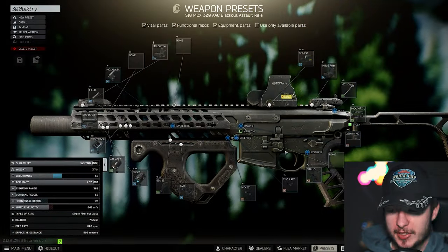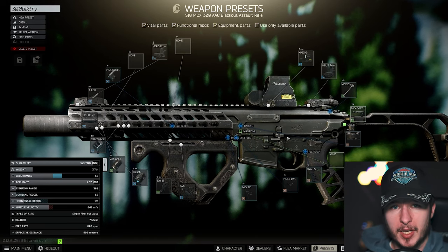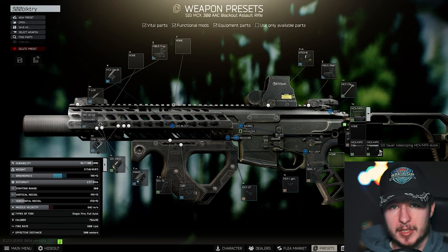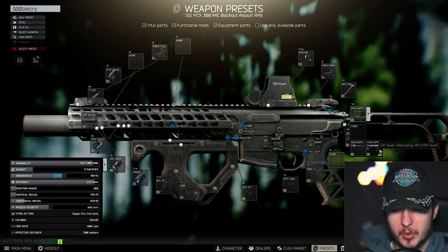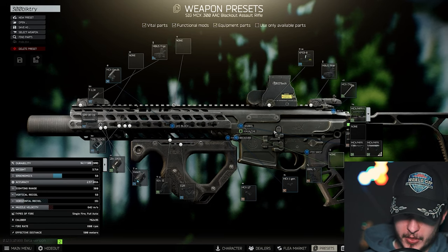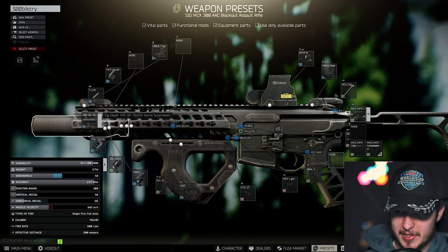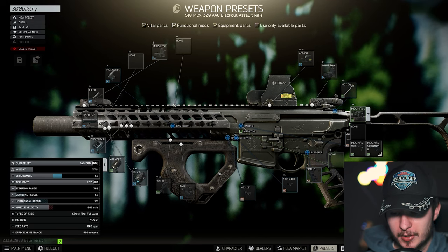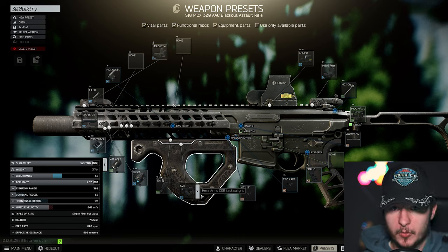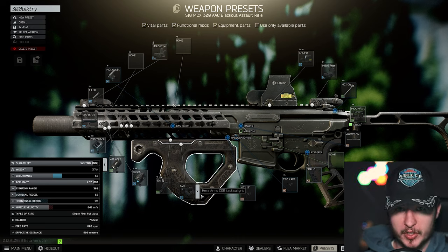You can't modify the MCX that much. We can change the stock — with the telescopic stock you gain a little more ergo but lose recoil, and you already have enough recoil. That's why you don't want to trade it. For the grip, I'm using the Hera Arms CQR because it's a perfect sweet spot for ergo buff and vertical recoil reduction.